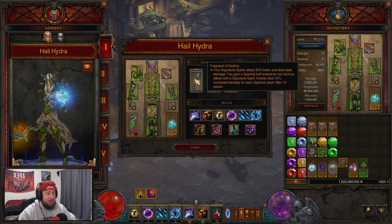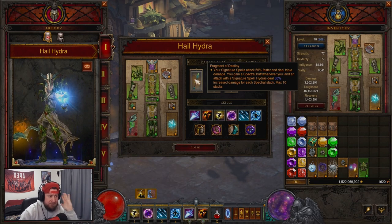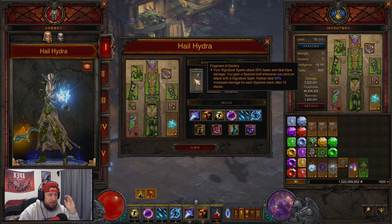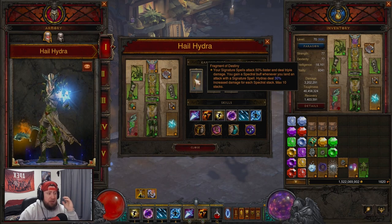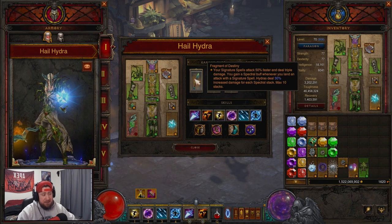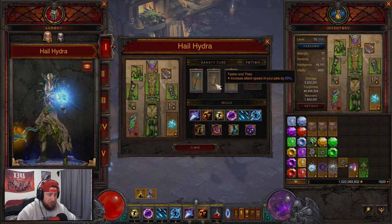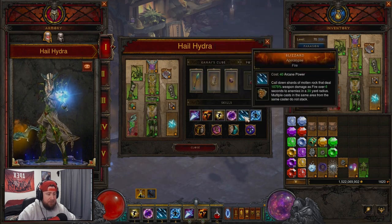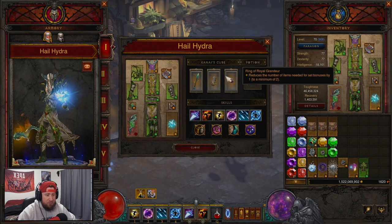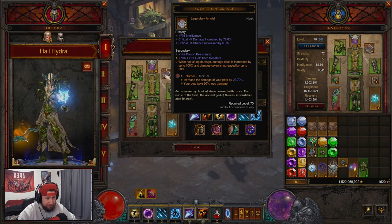In our cube we have Fragment of Destiny — your signature spells attack faster and deal triple damage. The triple damage is irrelevant but the attack speed is huge because we want to get our stacks to do increased damage. When you have a Spectral buff and land a signature spell, Hydras deal 30% increased damage per stack up to 10, so we get 300% increased damage — huge. Tasker and Theo for our pets, because technically the Hydras are pets, giving attack speed increases, which is huge. Then Ring of Royal Grandeur to pair the two sets together.